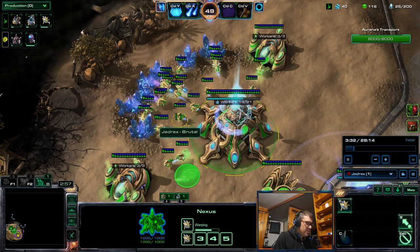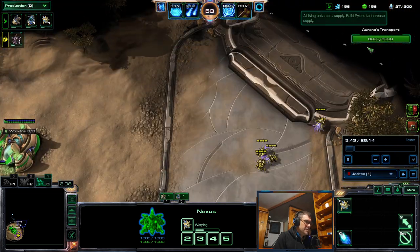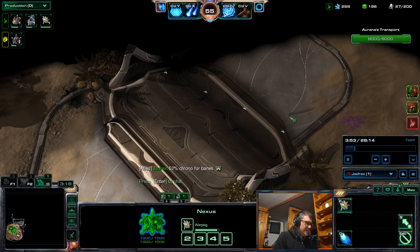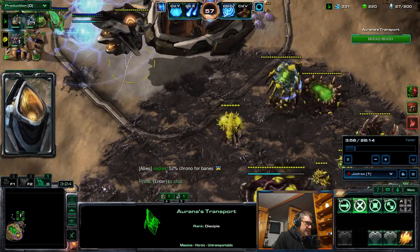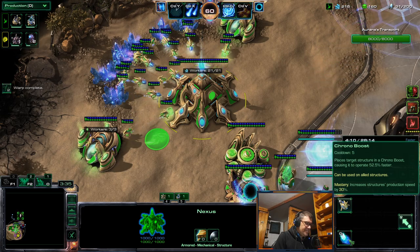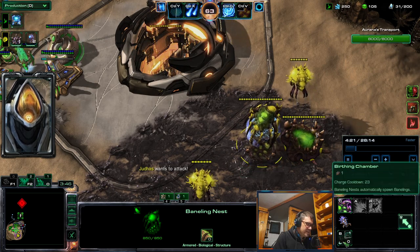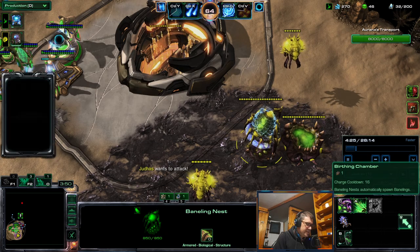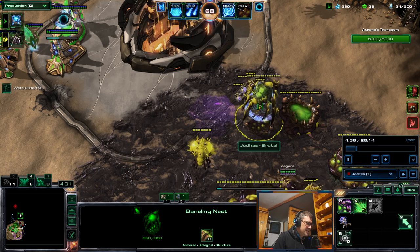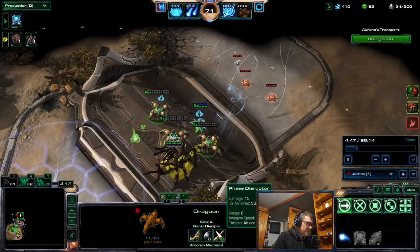Widow mines and spider mines deal a lot more damage than normal. Widow mines have 180 HP — normally they would have 90, but in this mutator they have 180. These mines are already here and need to be cleared before Artanis proceeds. Jedrex has a chrono mastery giving 52.5% chrono instead of the normal 22.5%, so banelings are going a lot faster than normal — more free banelings.